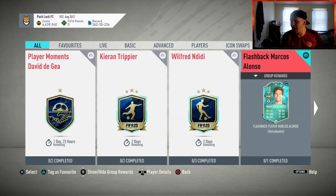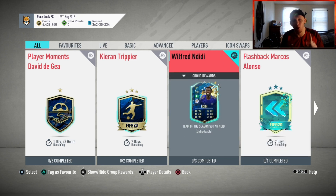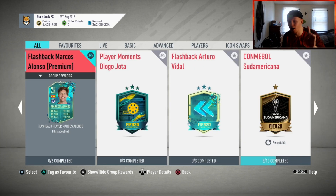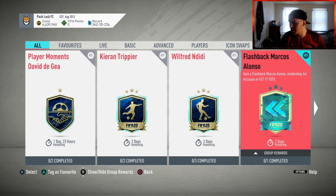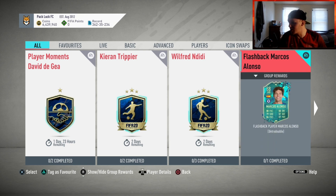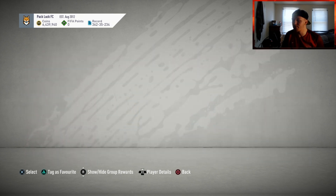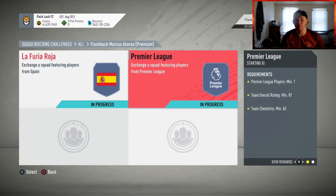He has two separate cards. He has the 88 rated version that's here for two days — you only need one 85 rated team for that, but that's not what we're going to be doing. We're going to be doing his flashback Marcus Lonzo premium card. If you don't know what a premium card is, basically EA just released this concept. It takes the idea of celebrating his team of the season card from FIFA 17. This card right now is going for about 270,000 coins. The first team is going for about 60k, the second one is going for about 200k. Let me confirm that with Footbind real quick — yeah, it's looking like that right now.